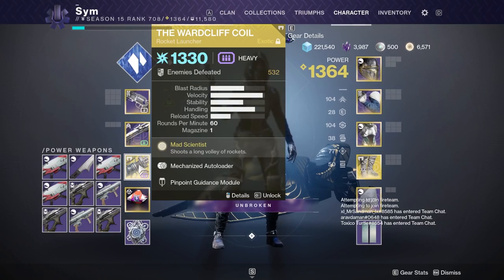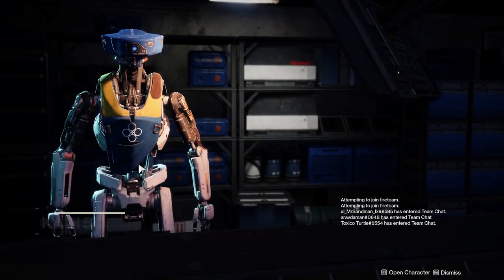Cartesian with feeding frenzy, vorpal, liquid coils — actually a pretty decent roll. Feeding frenzy is pretty good for PvE. Nothing else of interest here, so we'll go to the postmaster.